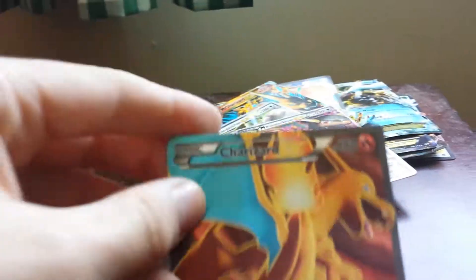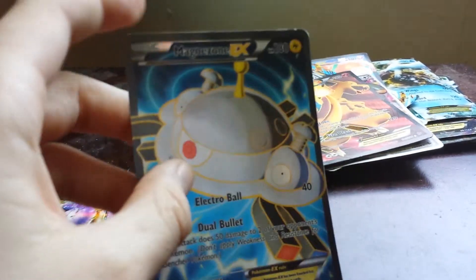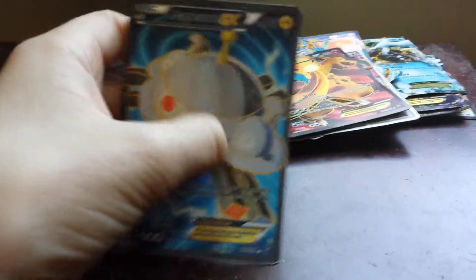This is the other double — full art hologram Charizard. If you want to trade, just subscribe like I said. This is another full art hologram card: Magnezone EX has 180 health and only does 40 damage.